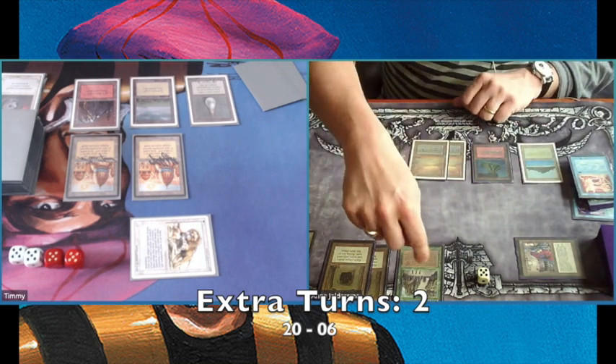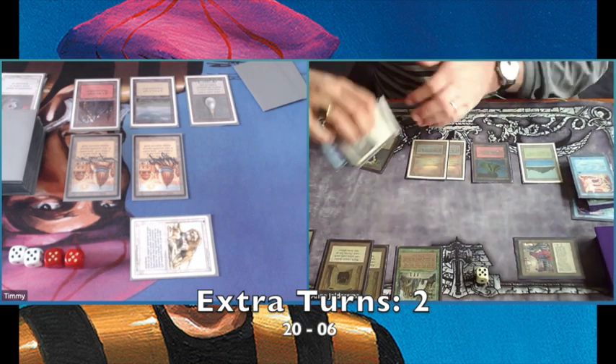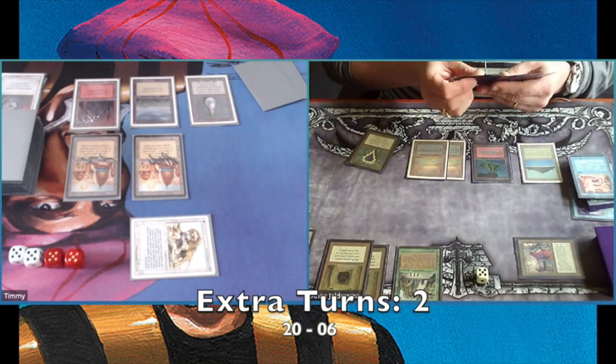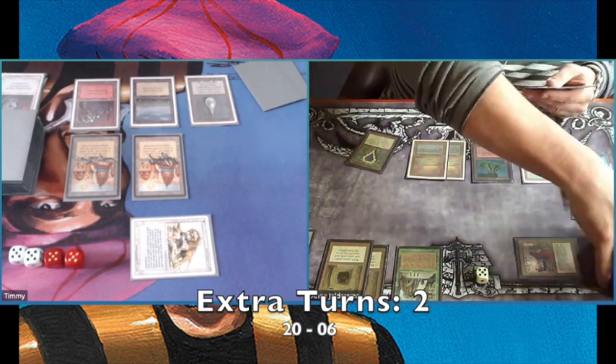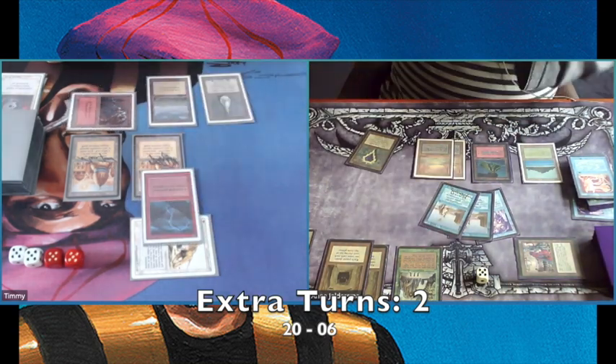One of the things I like is that when you see your opponent playing Howling Mines and letting you draw, it probably means that despite the fact they're giving you card advantage, they have an even bigger advantage. And that's one of the reasons why I Disenchanted that first Howling Mine.